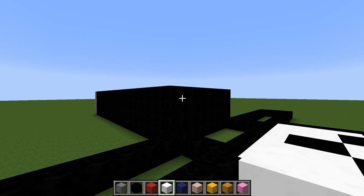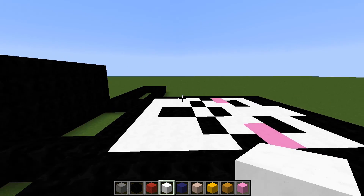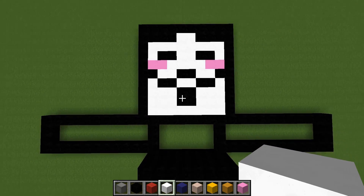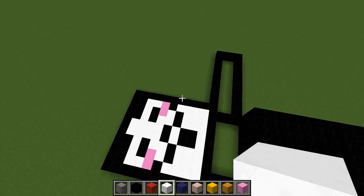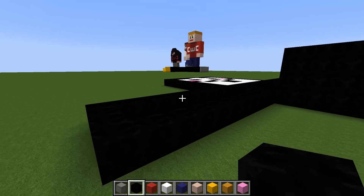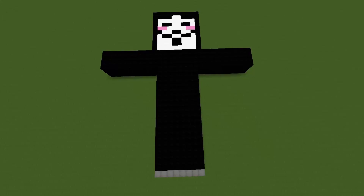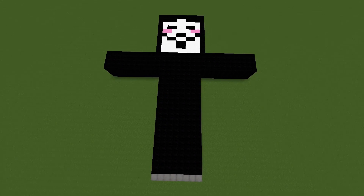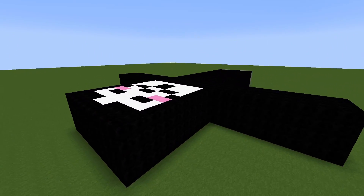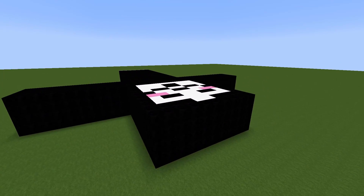Now at the moment, because the legs are four blocks high and the rest of the body is really flat, you just need to use the same color blocks to raise it up. Go around the whole thing and make sure the entire structure comes up to four blocks high. Eventually you should end up with a build where the whole structure is four blocks high in total.